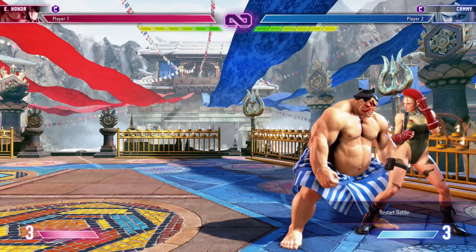Now let's talk counter hits and punish counters. Take stand medium kick for Manon — on hit it's negative two. But if you counter-hit the enemy — hitting them while they're starting their move — you're at zero frames, plus two compared to normal. Counter hitting always adds two additional frames of advantage. And a punish counter — hitting them when their move is done recovering — gives plus four frames of advantage rather than the two from a counter hit.